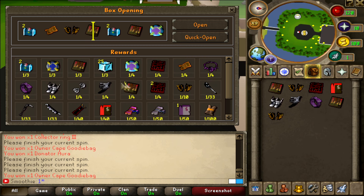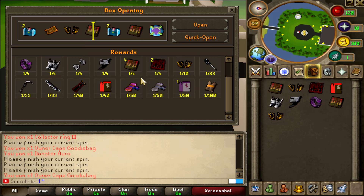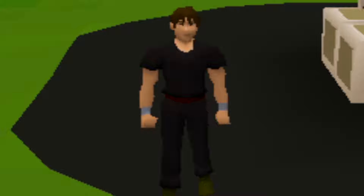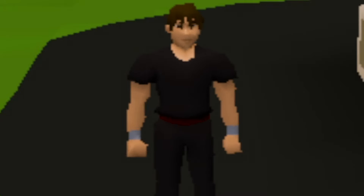But overall, the rewards are amazing. You get a lot of the goodie bags — jewelry and the cape goodie bags — bonds, and also a lot of nice upgrades, because the boosters are amazing. That's going to be my opening for today. I hope that you enjoyed it — maybe you got a better view of the Zenith caskets. Hopefully you'll be a bit more lucky than me.